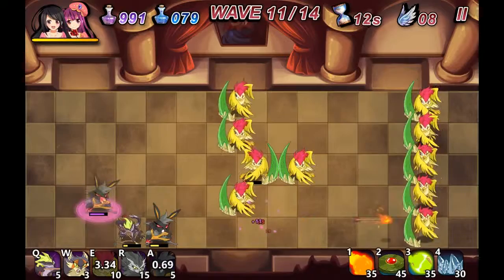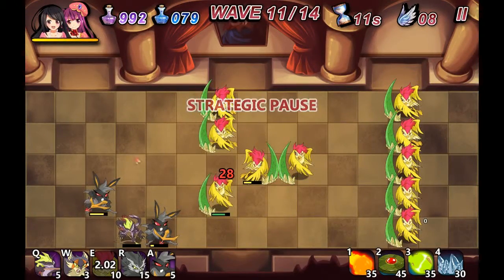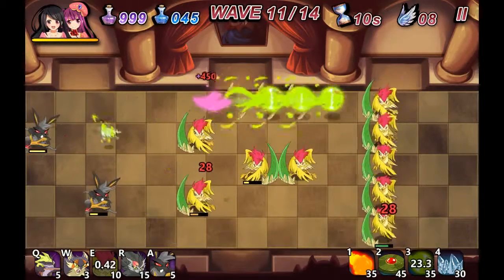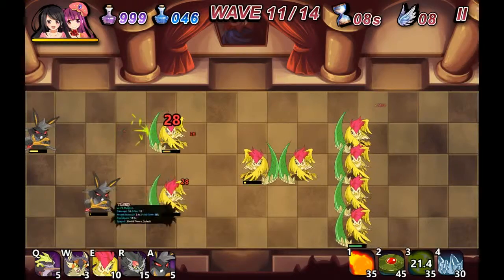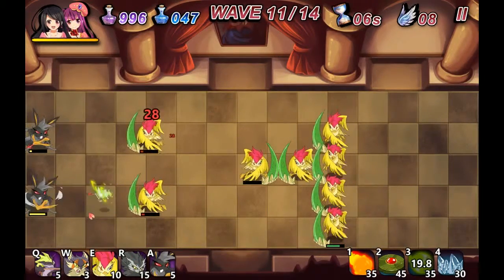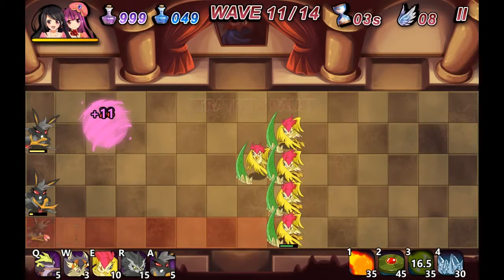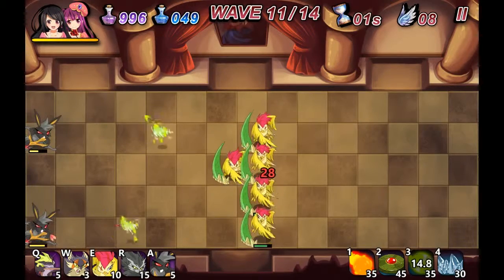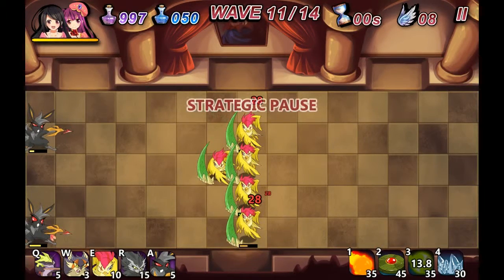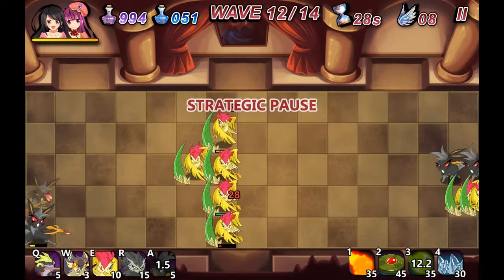We're going to use wind on our top row. The next thing we're probably going to spend time upgrading in the game is the ring that the evil bunny is wearing — that way we can spawn them in quicker. Got some fast movers.